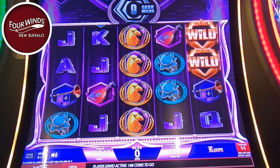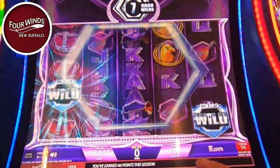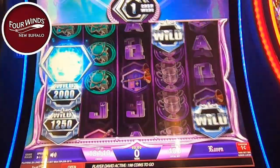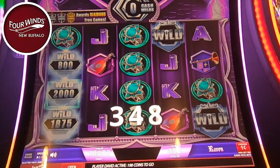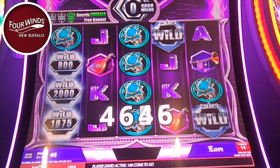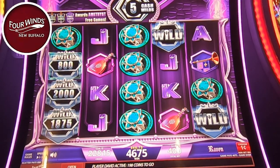Oh, two of them! Here we go. Here they come — wild. $20, $12.50, $18.75. So it kept hitting the same ones. It can just drop it the first time and then just build, build, build. Because that one started at $20 — that was nice. We needed $46. It can just drop the first time and keep building.